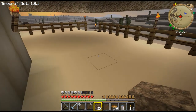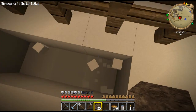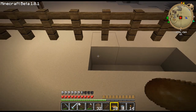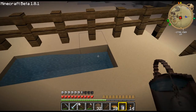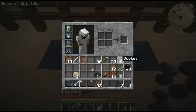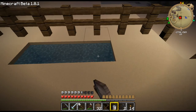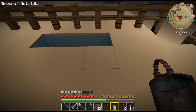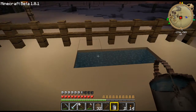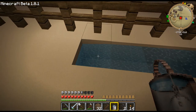I'm going to make the farm probably right here. Right now I have two melon seeds. How melons grow — you give them a little stalk, kind of like a pumpkin stalk. The stalk will be on one block and the melon or pumpkin will grow on the block next to it. So I think I'm just going to make a little tiny one here, put some water down here, and put a crop on some dirt.